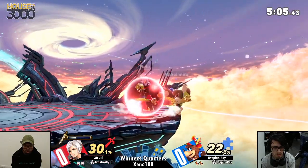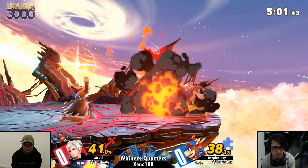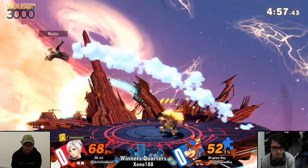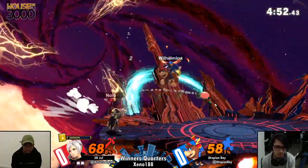The way that Banjo is able to throw out those ridiculously disjointed up airs and nairs — when you have such a heavy character like Robin, it's so difficult to get down. And another thing about the matchup: those grenades he's launching counteract the Arc Thunder.